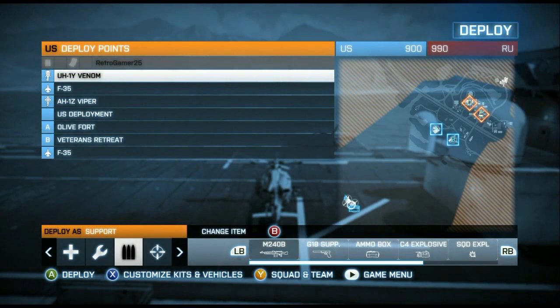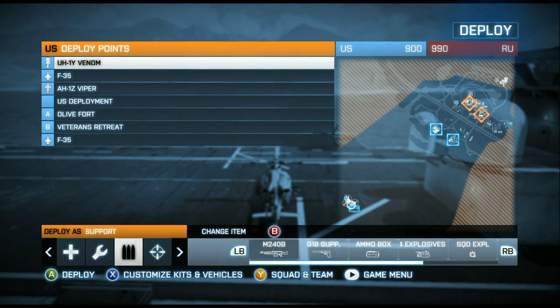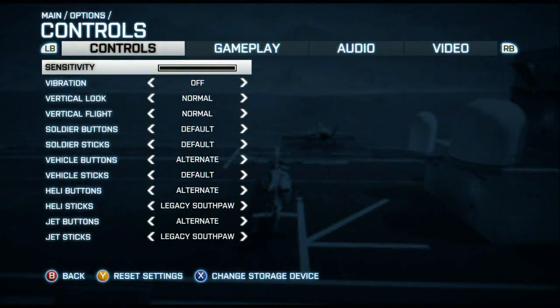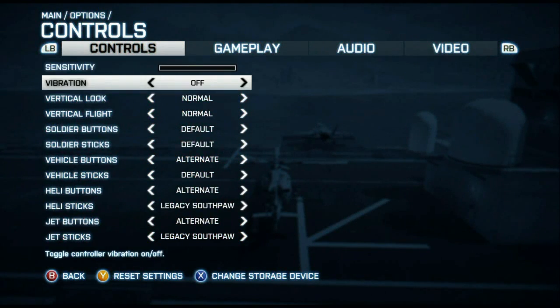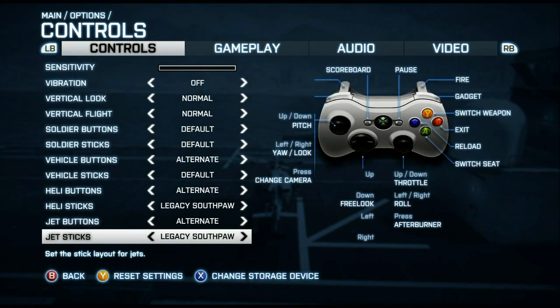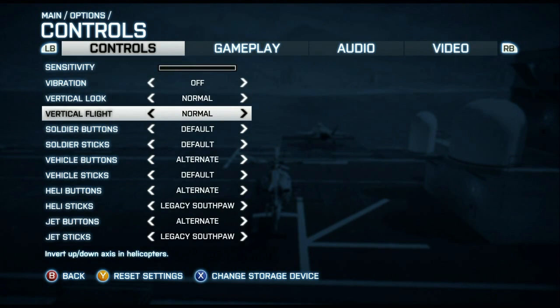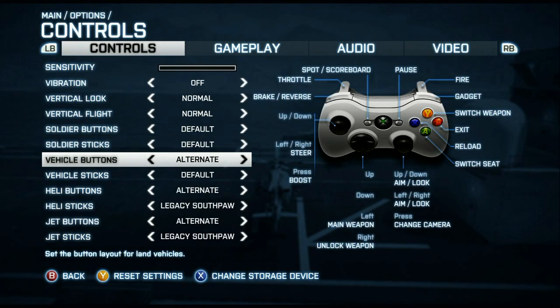Okay, so now here me and my friend Sam have found an empty map of Golf and Roman playing Conquest. I'm going to show you the controls that I use to fly. What you're going to want to do is go hit start, go to options, go to controls. I fly on alternate buttons and alternate heli buttons with both jet and heli.